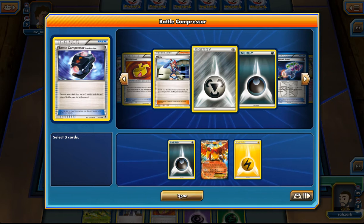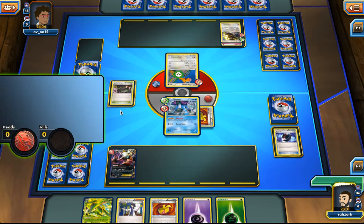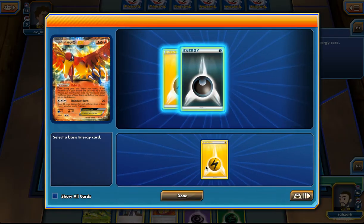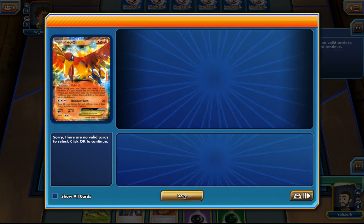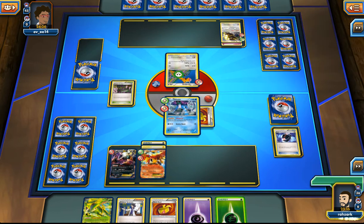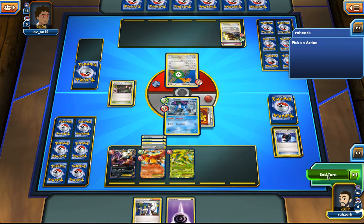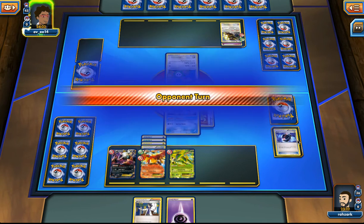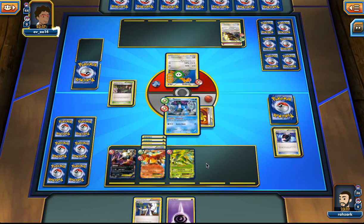Let's see if our Ho-Oh hits. We do — nice! I could have tried to hit it only next turn but I felt like an extra coin flip is beneficial for us. I'm going to drop this, this, and also this and end our turn. Next turn, if we can grab a Switch or a Darkness energy, we can start attacking right away. This was a nice first turn.